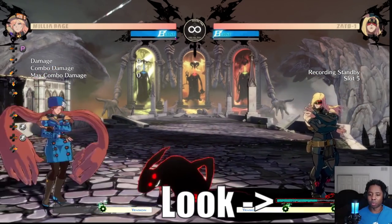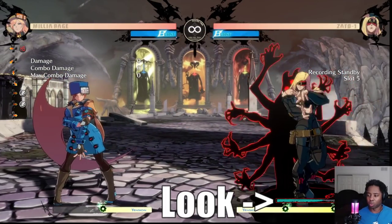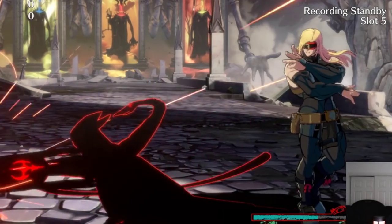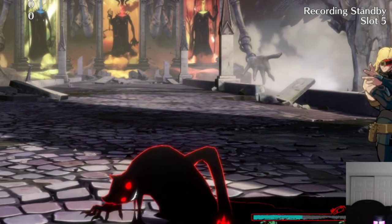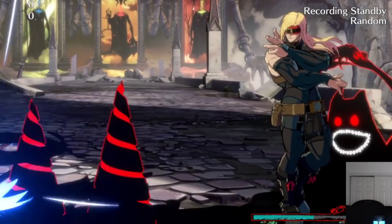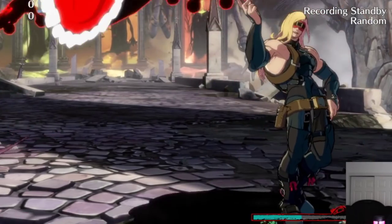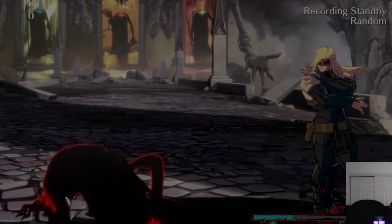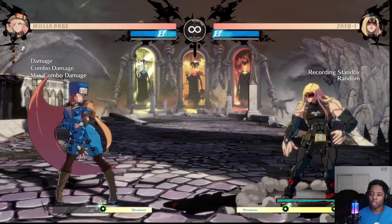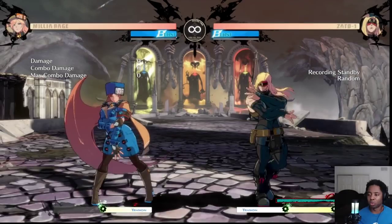He has the Eddie meter which lets him summon Eddie. He can summon with P, K - that's the drills - S is leap, and H is Oppose. Each of these uses different amounts of meter. Eddie punch doesn't use a lot, the second one uses more meter, the drills use gauge for each drill that appears, Nobiru uses a big chunk, and Oppose uses basically all of it if you let it rip.